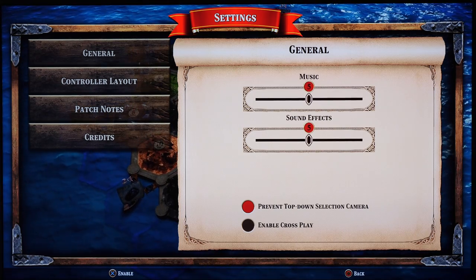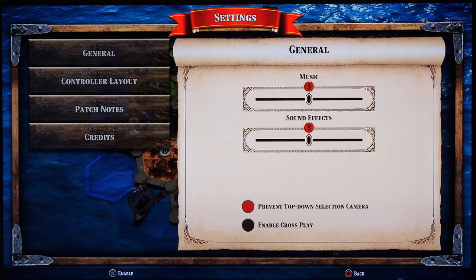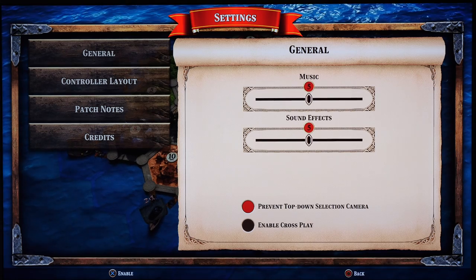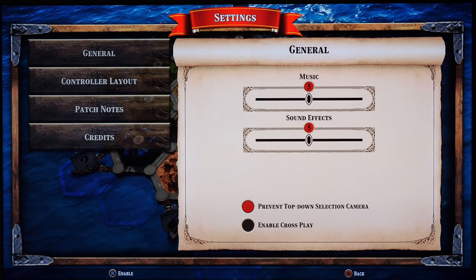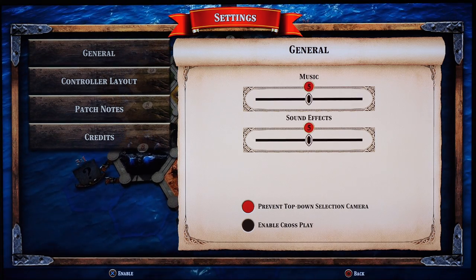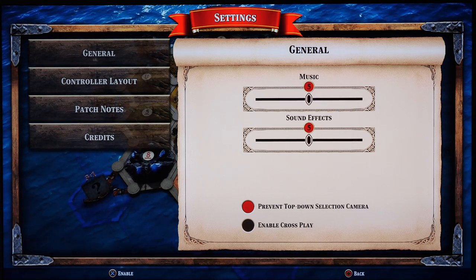Next up, here they allow you to prevent top-down selection camera. And I know the biggest problem most people have with the physical tabletop version of Catan is the fact that there was always a top-down selection camera over the board, constantly getting in the way. So it's great that the publisher listened to fan feedback and allowed you to get rid of it for the console version. Of course, you can always just leave the top-down selection camera on if you're a Catan purist.